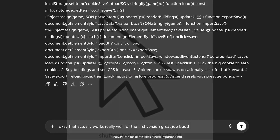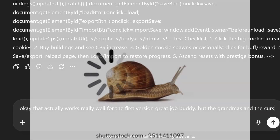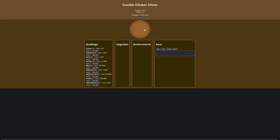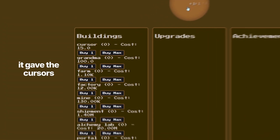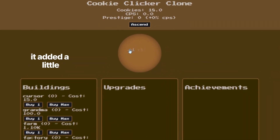I told GPT that the grandmas and cursors click extremely slow and basically provide zero value, as well as telling GPT to make the game look higher quality because it kind of looks like shit. After I complained, GPT gave me the next version, and honestly this looks much better than the last version.